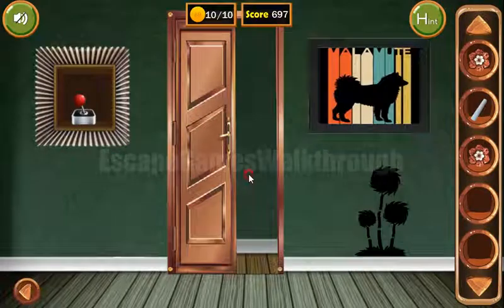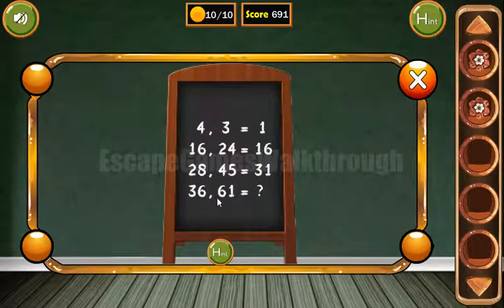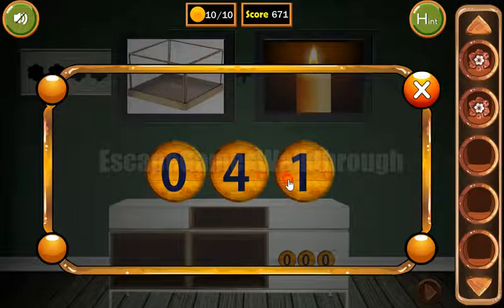Going further. Now let's draw the puzzle here with the chalk, and the result is the second number. Subtract half of the first number: 61 minus 18 is 43. So 43 we need to type here.